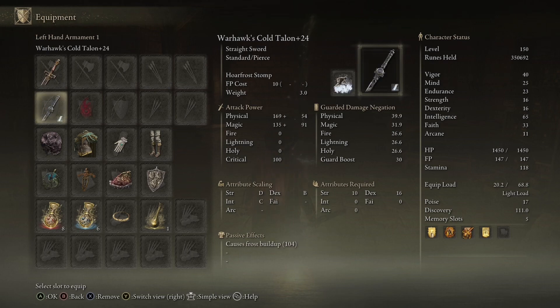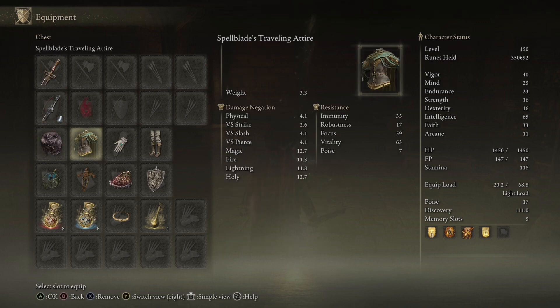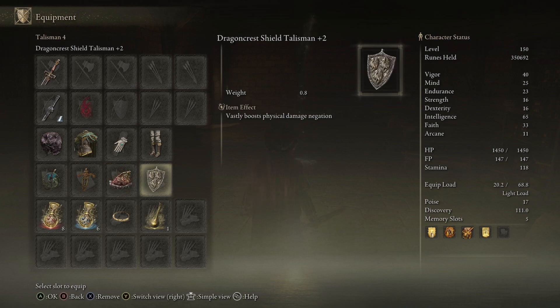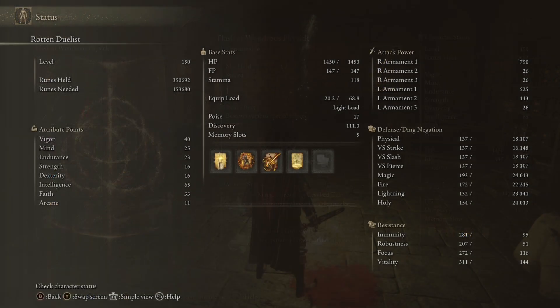We have the Sword of Night and Flame, a cold short sword — because you can on-proc it with the fire from the Sword of Night and Flame — the Black Dumpling, the Magic Scorpion Charm, the Ritual Sword's Talisman, the Shard of Alexander, Dragon Crest, and the Magic Tear. Everything we're using basically boosts it and utilizes it best to get the maximum amount of damage possible.